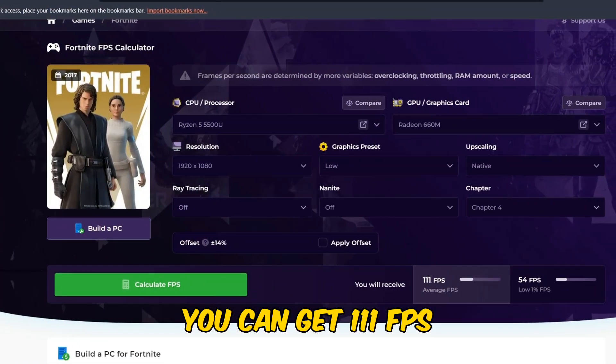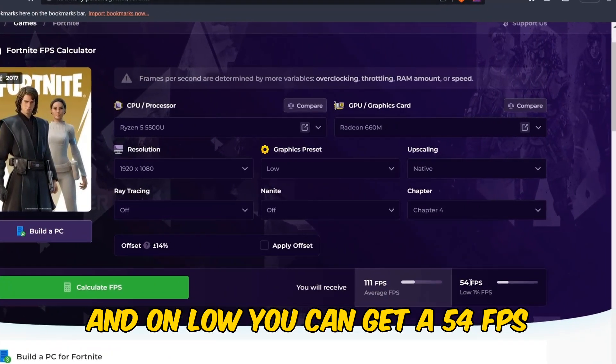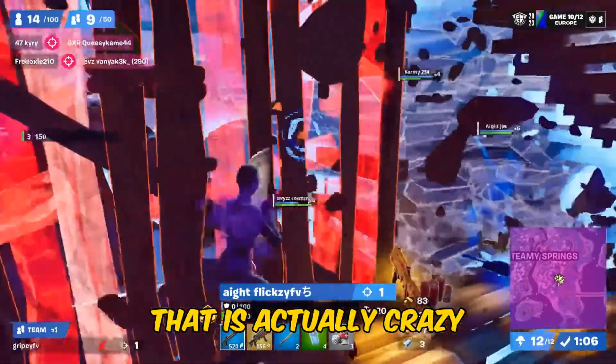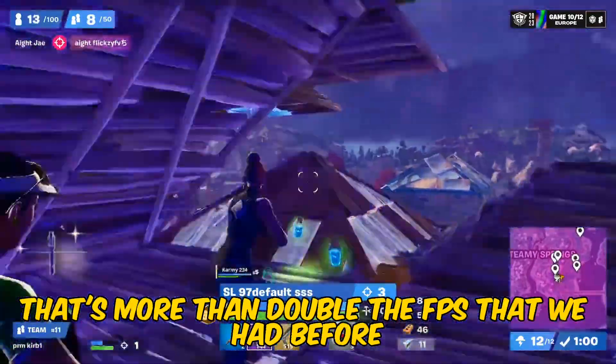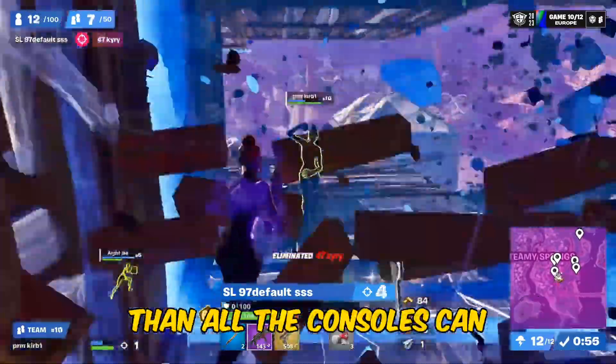As you can see, you can get 111 FPS, and on low you can get 54 FPS. As you can see, that is actually crazy — that's more than double the FPS that we had before, and this laptop can definitely run Fortnite better than all the consoles can.